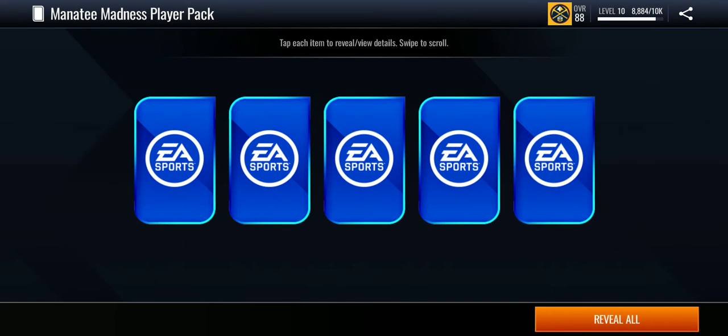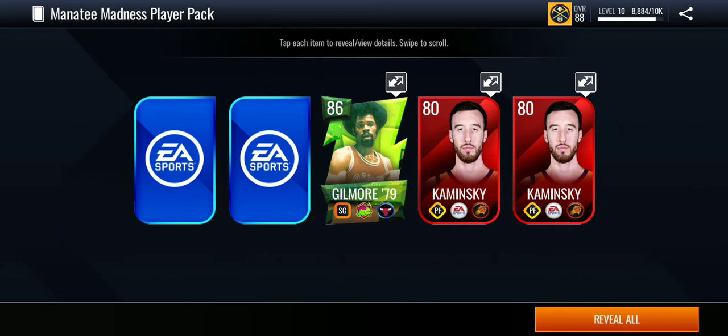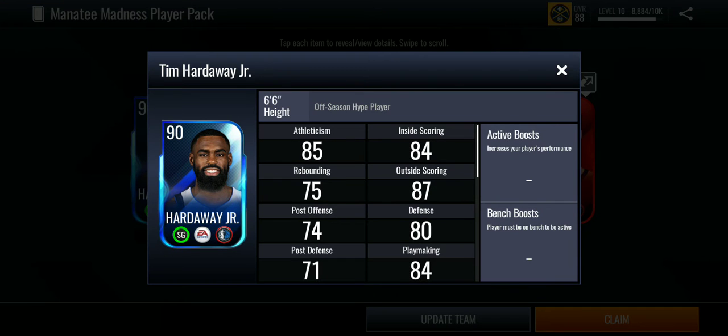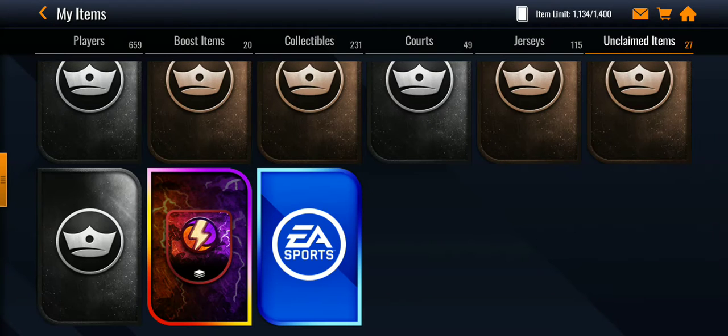Let's see what we get in there — oh, did we get to pick? Oh no, we just... wow. Okay, let me just get a normal 90 overall. The Manatee pack is only an 86, so I'll definitely take that.